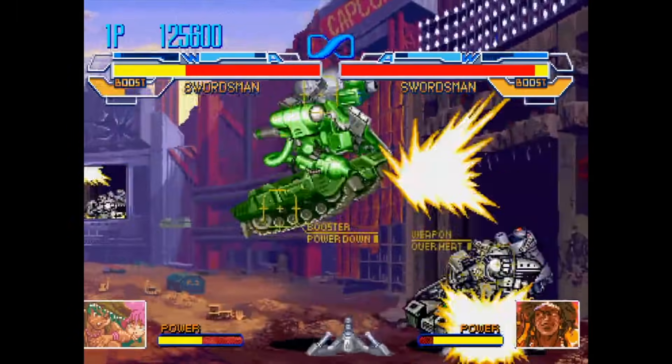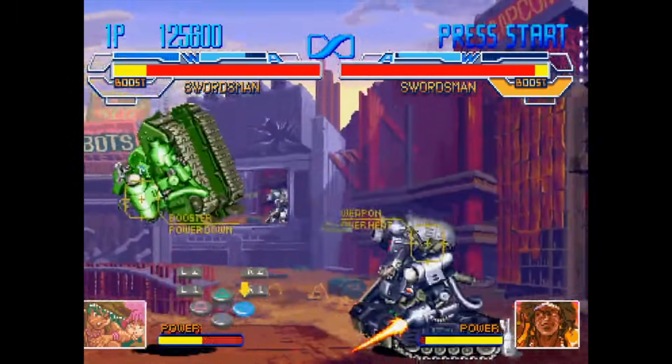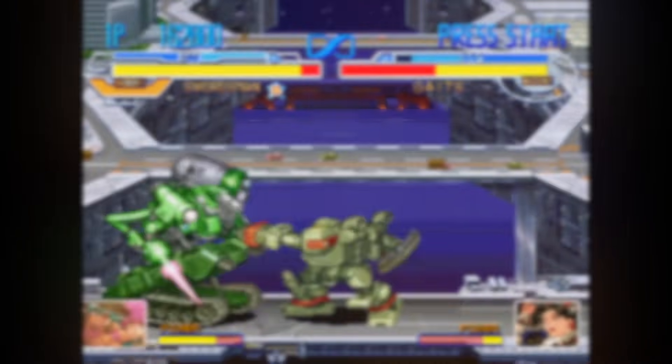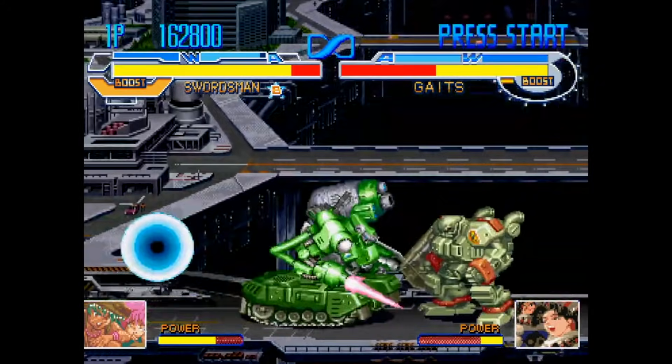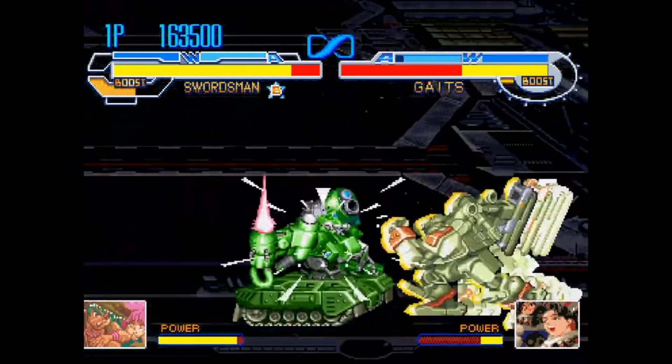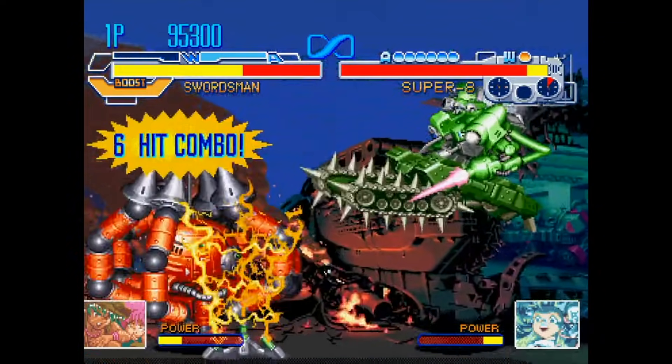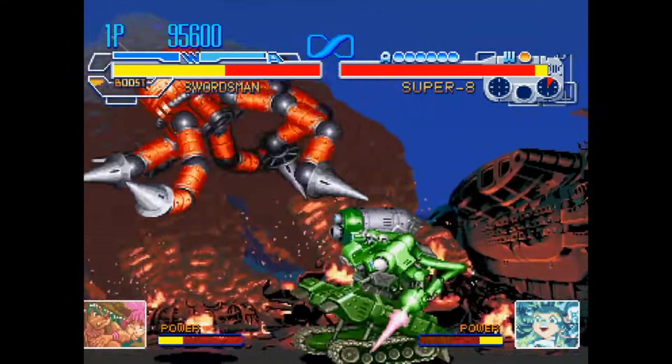The pilots are either trying to protect or ultimately take over the planet. But for what it lacks in narrative flair, it more than makes up for in gameplay. There are several robots to choose from, each with a selection of basic attacks formed by the simple three-button setup — a punch, kick and a dash — as well as several unique abilities that make each of the robots stand out.